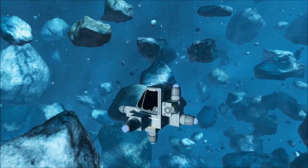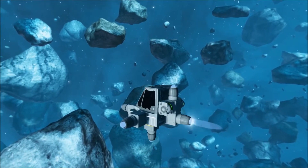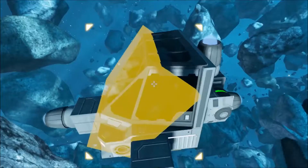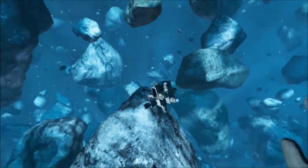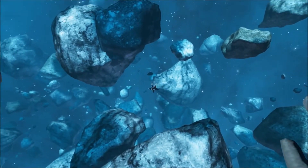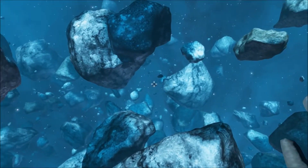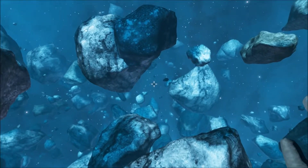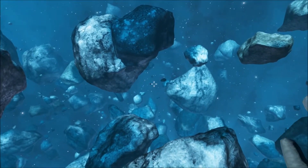If the gyroscope is off and you press forward, then get out of the ship and turn off thrust, you can wave goodbye to that ship because it's never stopping until it hits something. So goodbye little ship.